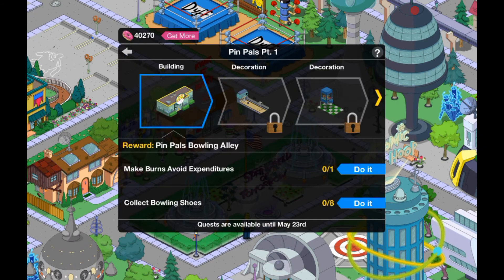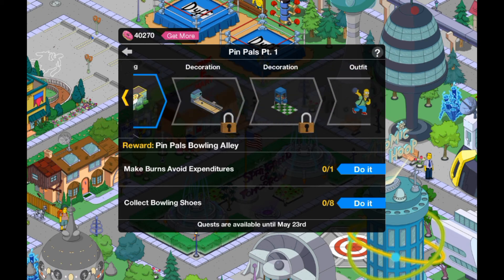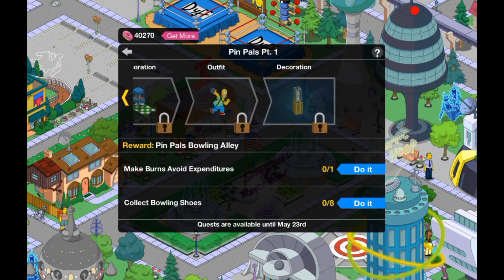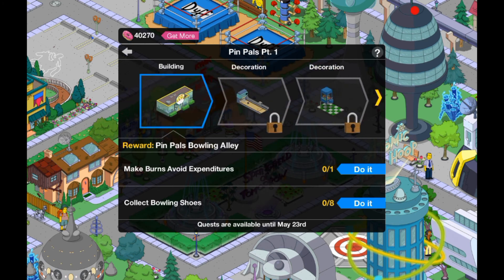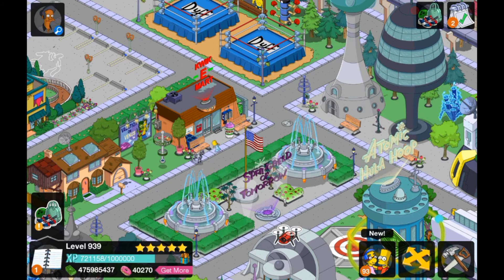Here we go — the task just popped up, it took a while. We need to make Mr. Burns avoid expenses, then collect bowling shoes, then we get a building, then a decoration — the bowling thing — another decoration, an outfit for Homer, and that's all. Altogether there are five items. No animations to unlock, which is nice. I'm not a big fan of these mini events where it just takes ages to actually do.